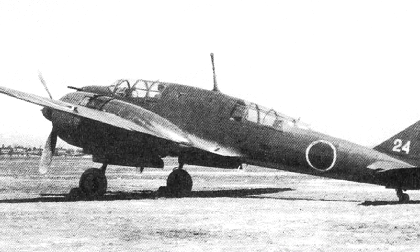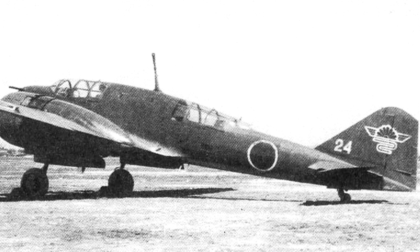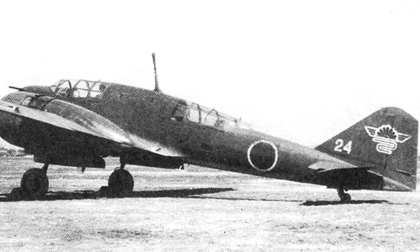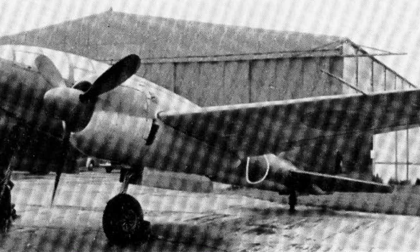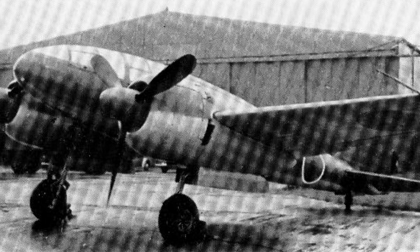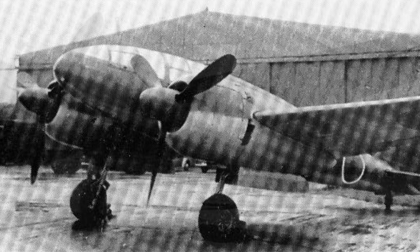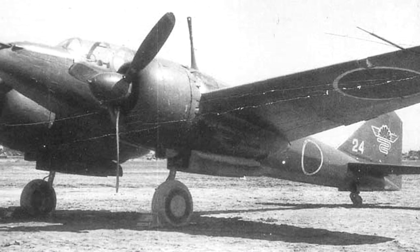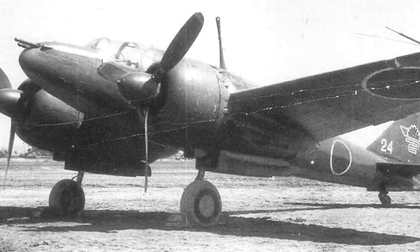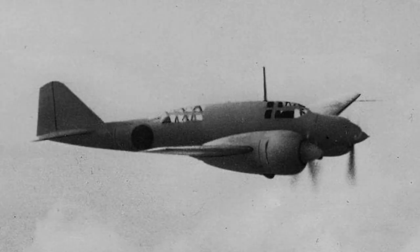The Ki-46 project was started on the 27th of December 1936. They required specifications such as: standard altitude between 4,000 to 6,000 metres; maximum overall speed of 600 kilometres an hour at 4,000 metres; cruise range of about 6 hours at 4,000 metres; good manoeuvrability and stability; and the ability to fly on one engine.